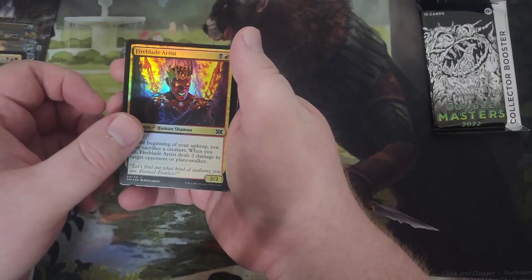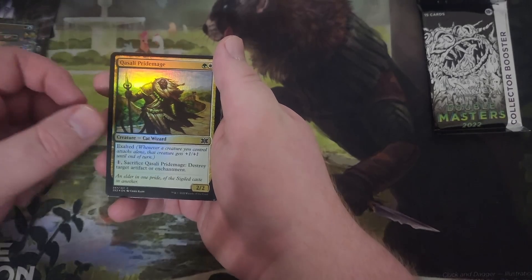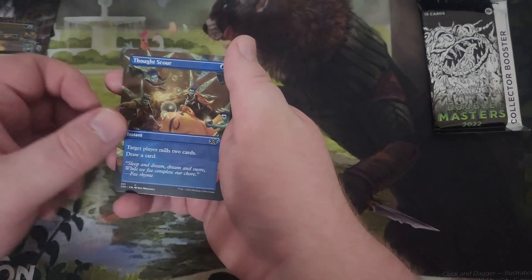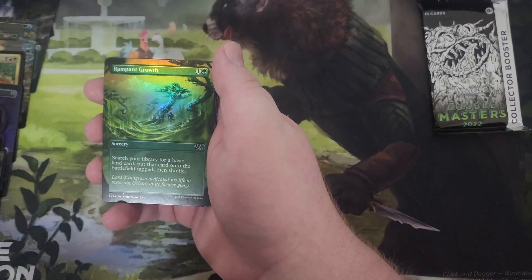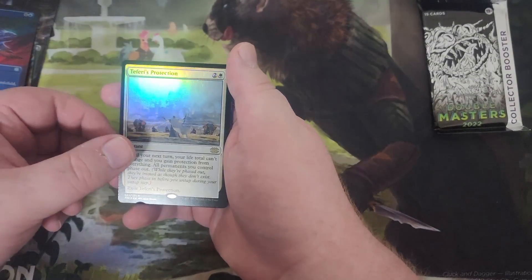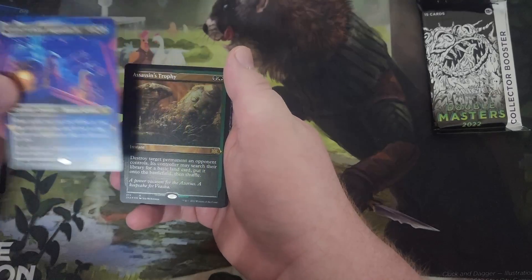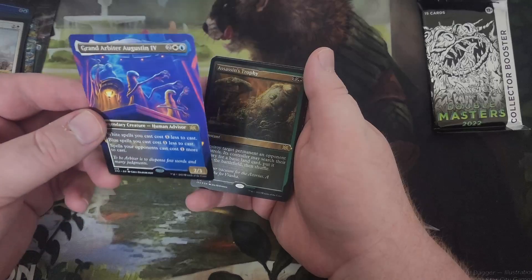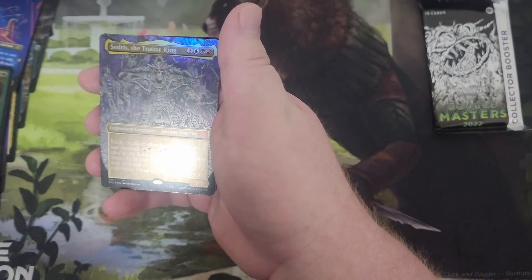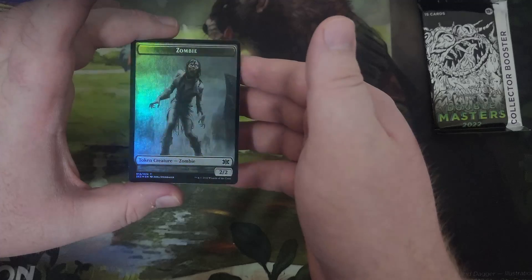We have a Fireblade Artist, a Lava Coil, a Might of Old Krosa, an Unearth, a Glissali Pride Mage, a Dimir Aqueduct, an Abzan Falconer, a Borderless Thought Scour, a Borderless Wall of Omens, a Borderless Foil Rampant Growth, a Borderless Foil Mulldrifter, a Foil Teferi's Protection, a Borderless Grand Arbiter Augustin IV — I don't remember the first, second, or third version of him, but I'll take it — and then Assassin's Trophy, a Cedrus the Traitor King Borderless Foil — very cool — and a Vampire Zombie Token.